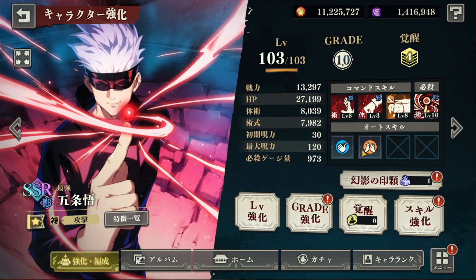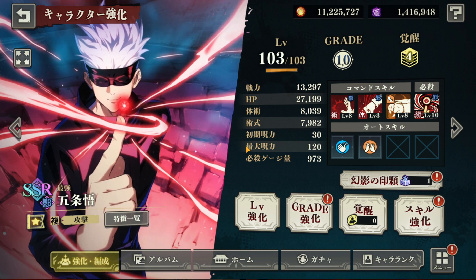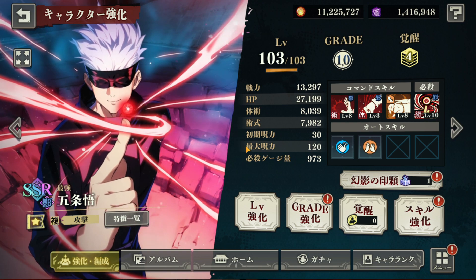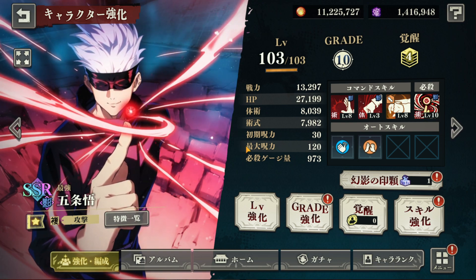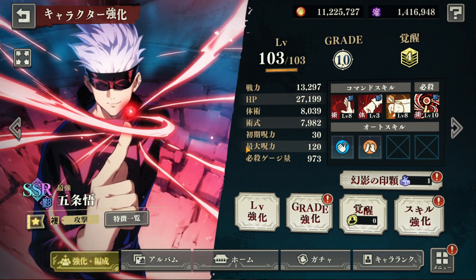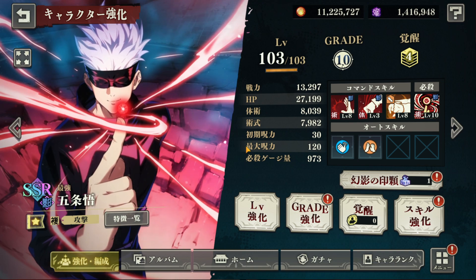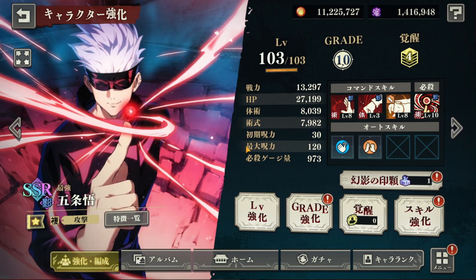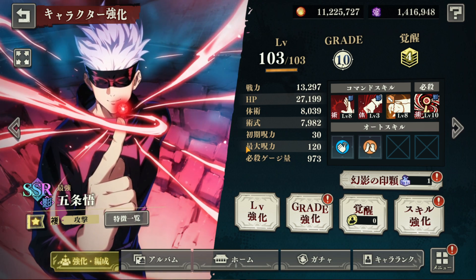Use it wisely — I would say hold it. One of the best units you might want to use this on is probably Utahime, maybe Gojo if you have a really high Gojo, unless you're not trying to save for the new student Gojo that's coming. Just hold on to these, you don't really need to use this right away.